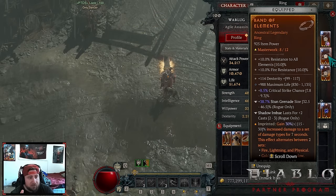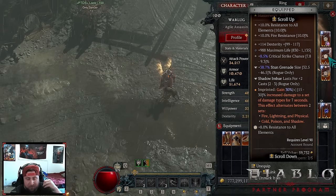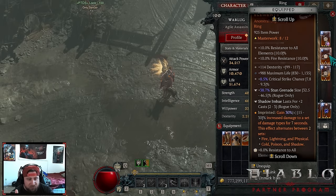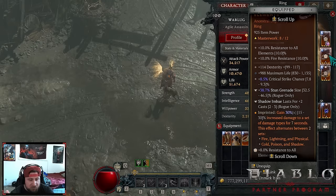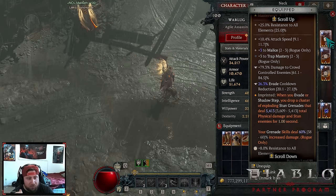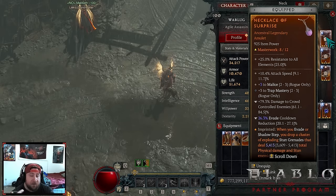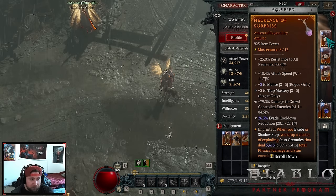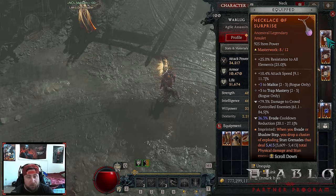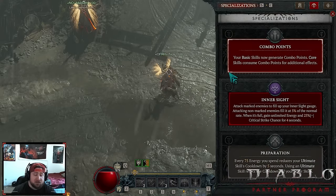Retribution for the damage, obviously. Band of Elements adds some extra damage — you can pick and choose here, you don't have to use it. We do shadow damage on the explosions and physical as well, so it's kind of nice. On our necklace we rock Surprise: when you evade or Shadow Step you drop clusters that deal 60% increased damage. I'm still trying to roll for Frigid Finesse or Exploit on it — either one would be fine, ideally both.